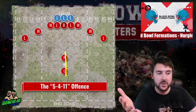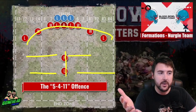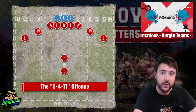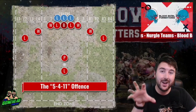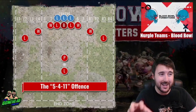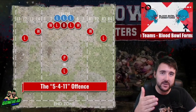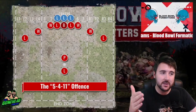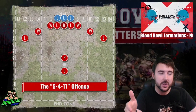The 5-4-1-1 has two guys in the backfield who can go and select that ball, with a very solid screen to defend with the rest of your Nurgle team. Remember with Nurgle you want to apply your pressure, consolidate, and realistically your goal is to let them smash against you like the sea against cliffs — because your team is not going anywhere, and eventually their armour is going to wear out.